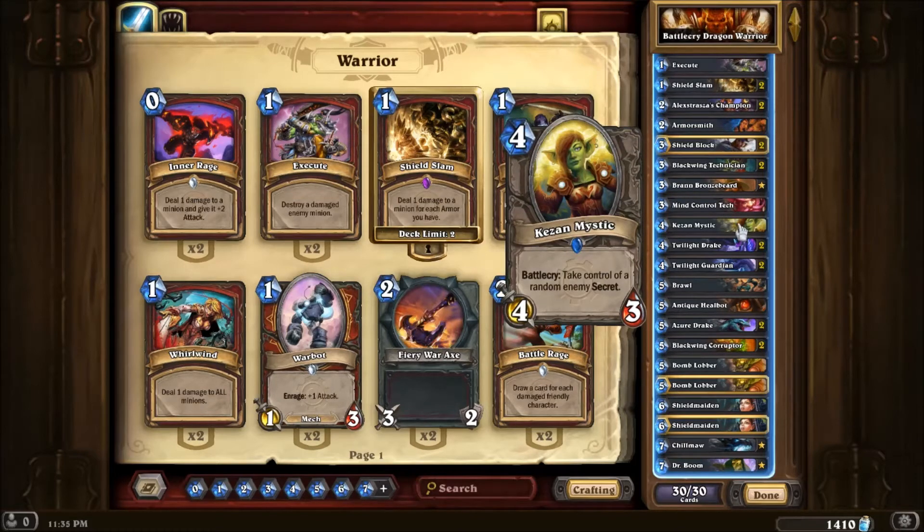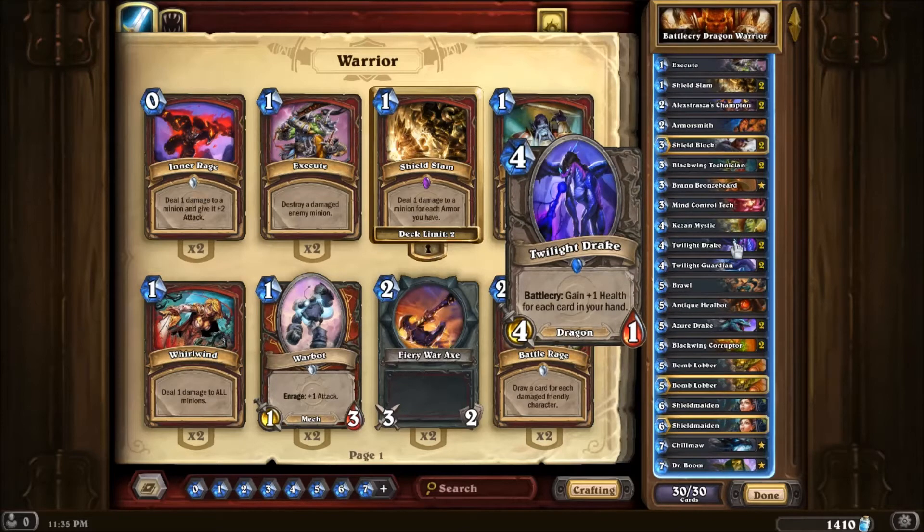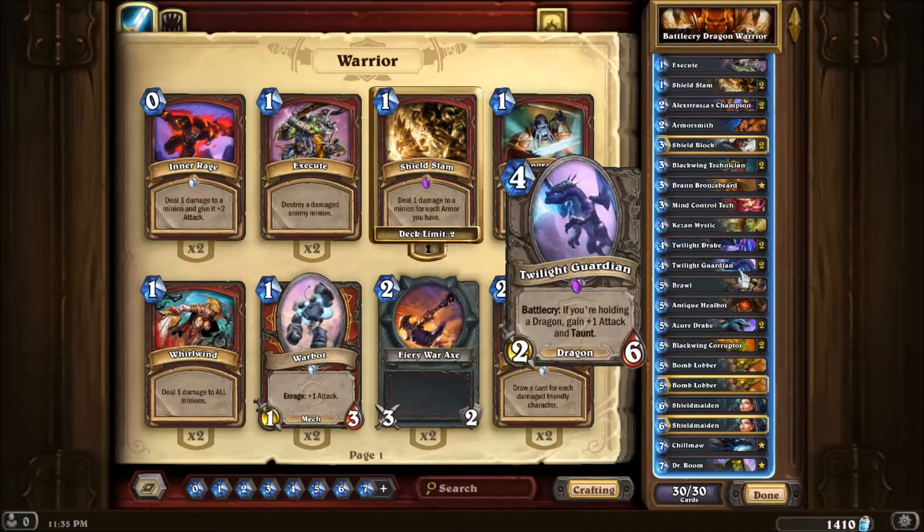Ghazam Mystic works really well against the current meta and is obviously a Battlecry. Twilight Drake and Twilight Guardian — Dragon, Battlecry.